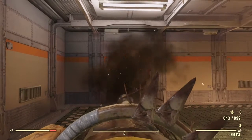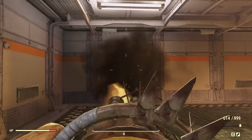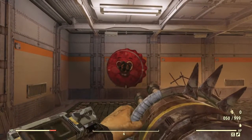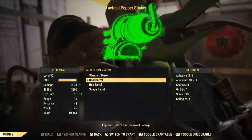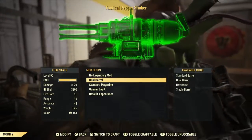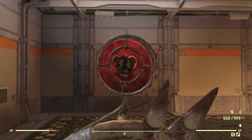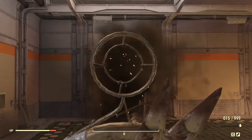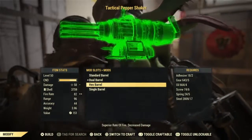I wanted to run through how fast and how accurate this thing is. I tested how long it takes to empty the 50-round drum. With the standard quad barrel, it takes 12 seconds 35 milliseconds — that's an average over three testing periods. The dual barrel is ugly as hell, I don't like the look of it, but it does increase the fire speed — knocking it down to 8 seconds 22 milliseconds, averaged over three test periods.